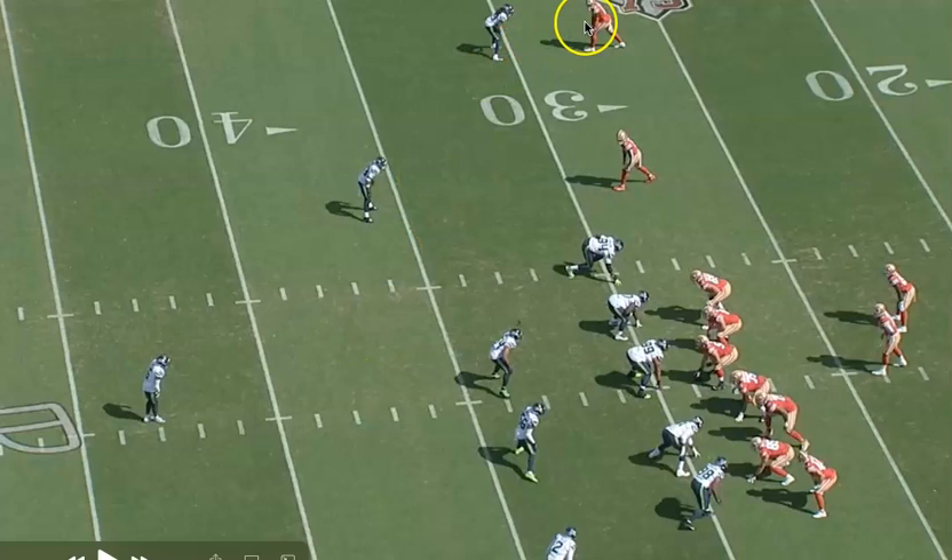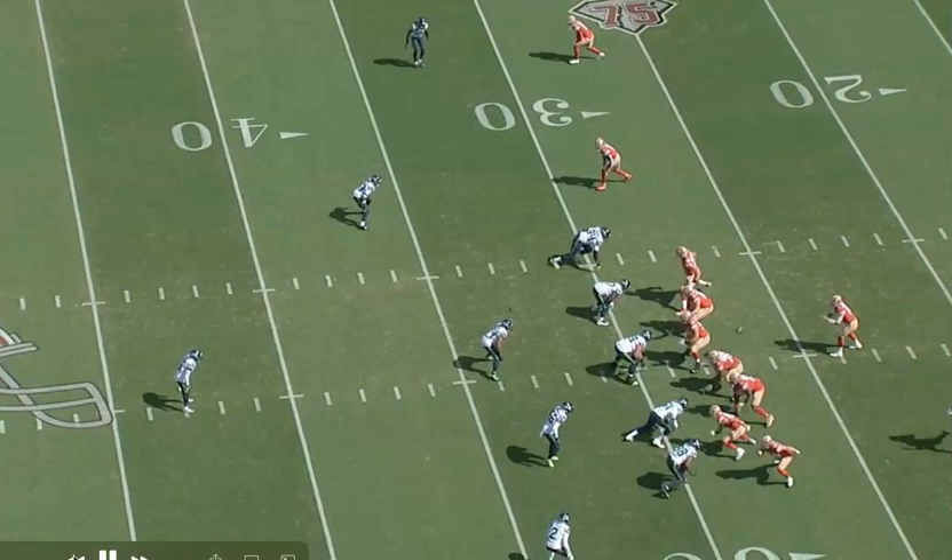Let's get right into it. The very first play of the game — a double slant to the top of the screen from your two best receivers, and a snag combination to the bottom of the screen. It's a very creative way to get to this. You're going to have George Kittle, Kyle Juszczyk, and Trey Sermon in a three-man concept. Kittle is going to run to the corner, Juszczyk is going to run a curl route, and they're going to use Sermon as their flat player.